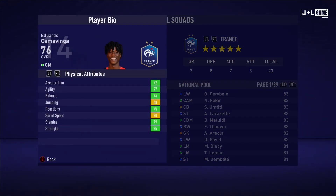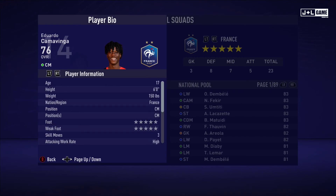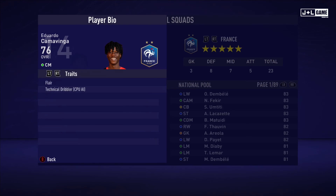Next we have Eduardo Camavinga. Physical attributes mostly green with two yellow. Mental attributes green across the board, looking good. Skill attributes looking pretty good as well — mostly green and orange with yellow, not bad. Here is his player information and his traits — two traits being available.